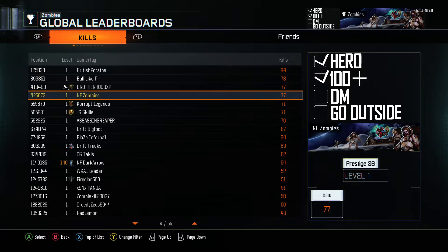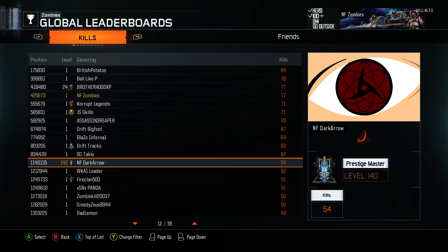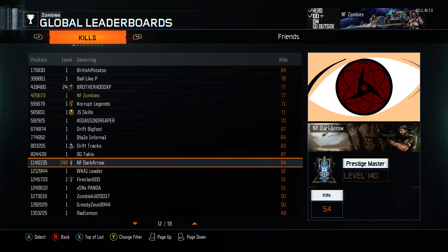My things are glitched too — for example, I'm prestige 6 in zombies, so yeah. And dark arrow, I know you're probably watching this, you're level 140 in zombies, congrats dude. But I'm going to show you guys a prestige icon we have never seen before.